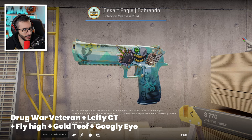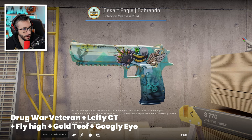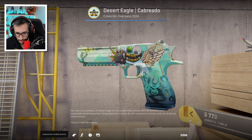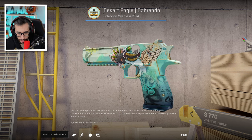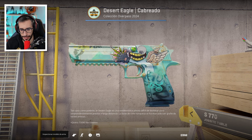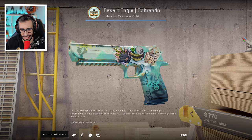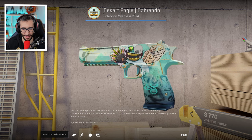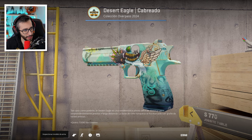Continuamos con la Seltilter, como sabéis una de mis skins favoritas, con las pegatinas Drag World Veteran, Lefty CT, Fly High, Gold Thief y Googly Eye. No me mola, creo que no me mola. Tengo sentimientos entremezclados, pero yo creo que no hay. Se me queda rara. El Googly Eye encima me da mal rollo.